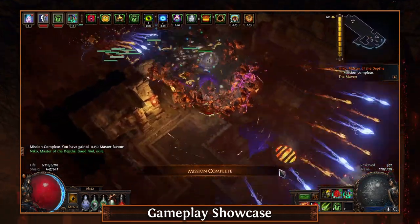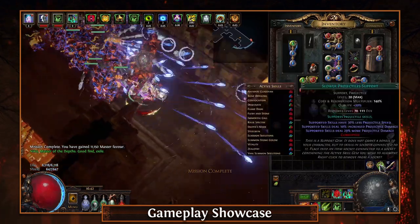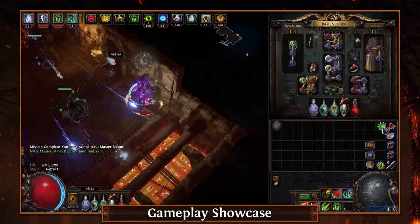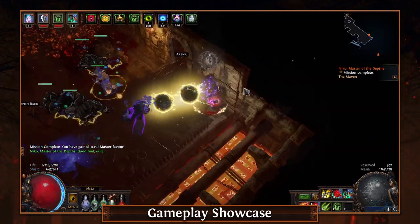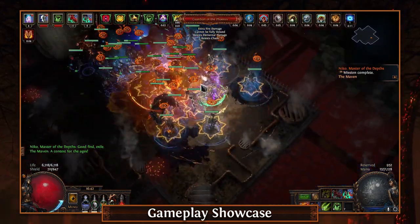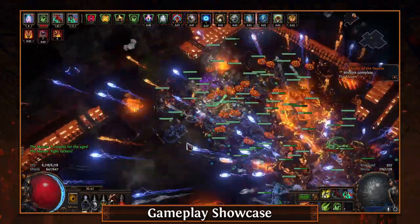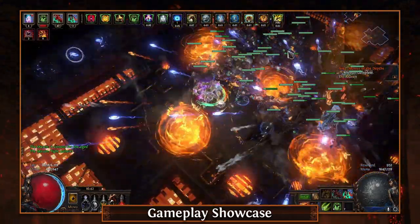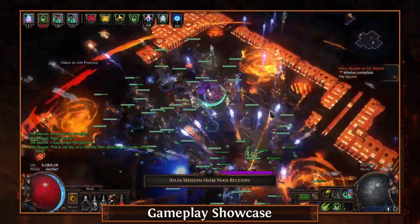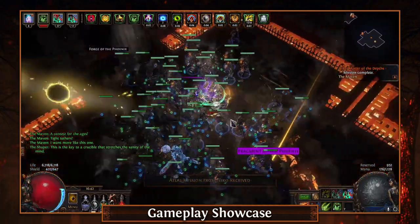It's also only a single gem swap away from doing really solid boss damage as well. The build really does have it all, which is why it's been a super popular starter for several leagues. I did this build and was killing the Feared very comfortably, doing pretty tough juiced tier 16 maps. It was actually the best build I think I played all league - the one I died the least on - and I took it all the way to level 98.